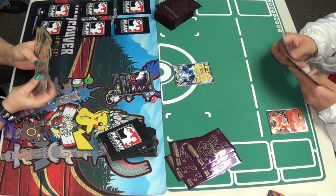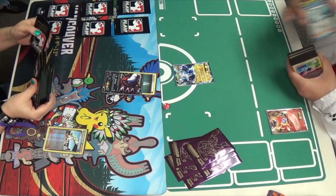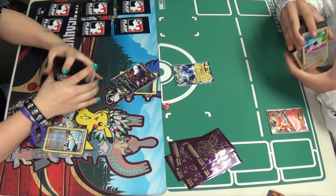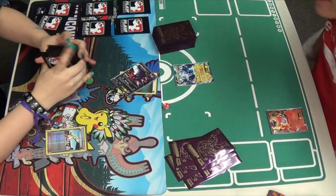I see Mindy has Enhanced Hammer, which could prove very problematic. She's going to attach to the Darkrai right away and Enhanced Hammer. I saw she had an Ultra Ball in there, I couldn't see really the rest of her hand. I would have liked to see an Ultra Ball and get a Sableye out — that way you can start hammering and recycling those hammers with Junk Hunt. But both players are going to shuffle their hands into their decks, as N says.